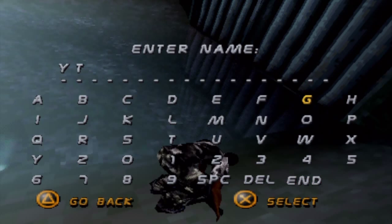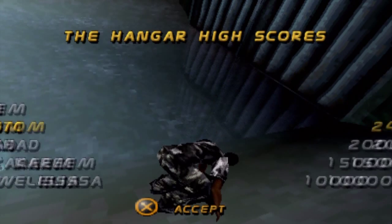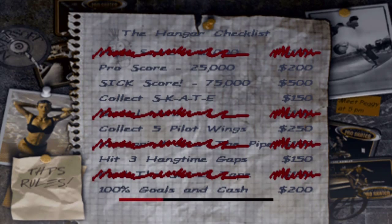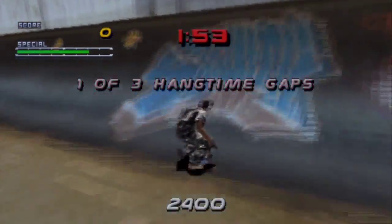Alright, what are the level goals again, just to make sure we got everything going? Pro score, sick score, collect SKATE, Pilot Wings, hit three air hang time gaps. The only real trouble I should probably have is maybe SKATE, maybe the Pilot Wings. The gaps I'm just going to have to figure out where those are. Besides that, it's not really going to be much. Let's go do the school level right now — I can always go back and do those other goals later.